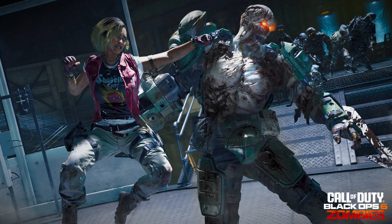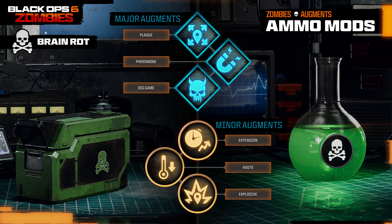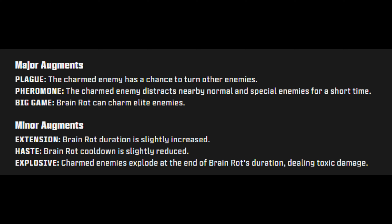Now for the ammo mod augments — there are five total. First is Brain Rot, unlocked at level 27. Bullets deal toxic damage, and each bullet has a chance of temporarily turning a normal or special enemy into an ally. Major augments: Plague — the charmed enemy has a chance to turn other enemies; Pheromone — the charmed enemy distracts nearby normal or special zombies; and Big Game — Brain Rot can charm elite enemies. Minor augments: Extension — Brain Rot duration slightly increased; Haste — Brain Rot cooldown slightly reduced; and Explosive — charmed enemies explode at the end of Brain Rot's duration, dealing toxic damage.